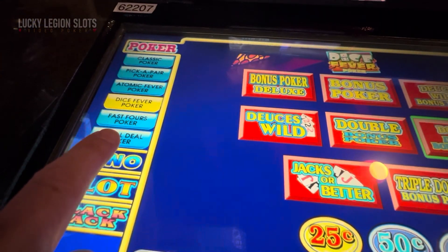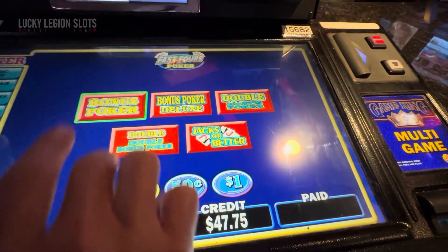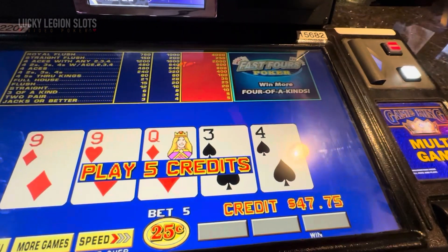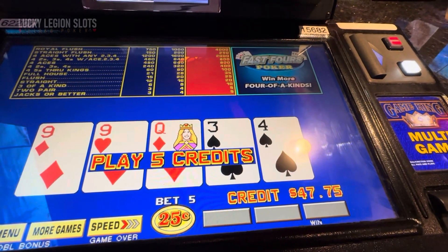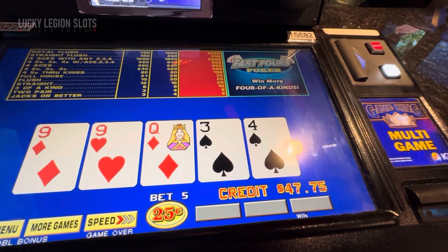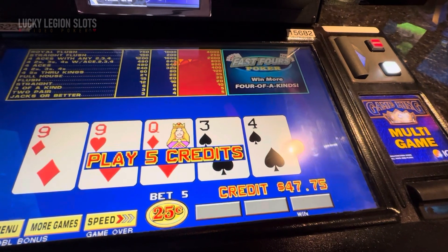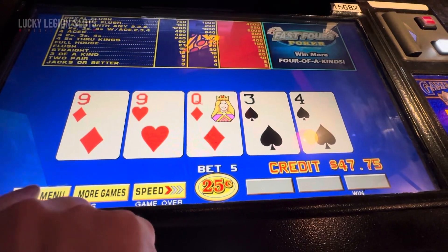Let's try Fast Fours — I'm not too sure what it is. The only reason we're playing these crazy games is because we're up from our prior episodes one through four, so we've got a little bit of money to mess around and goof off with. That's probably just easier to show you.